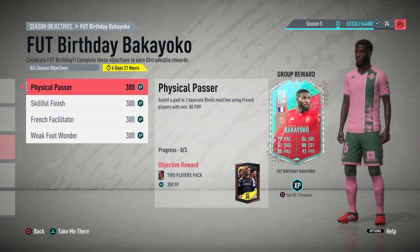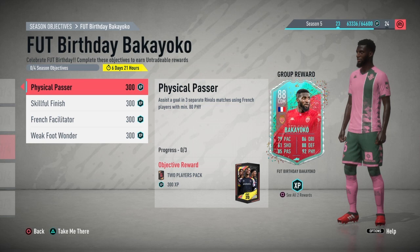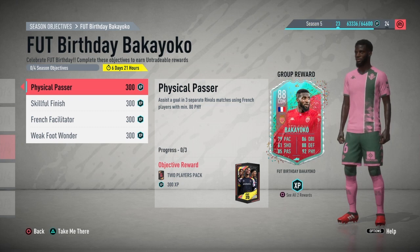We've got squads for both of them, so I'll leave a timestamp in the comments for both of the squads. So if you guys want to go straight to that, it's always there for you. For Bakayoko, we've got Physical Passer - assist a goal in three separate round matches using French players with a minimum 80 physical. Sissoko comes to the top of my head - he's got 89 physical because he's in my squad. You get a two players pack for that.